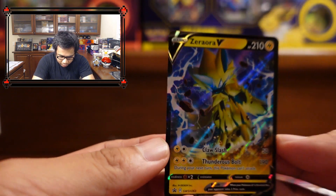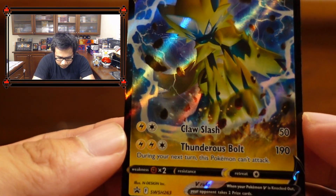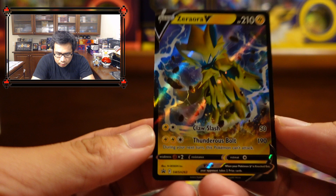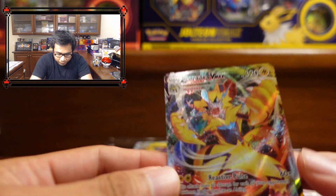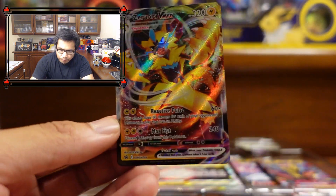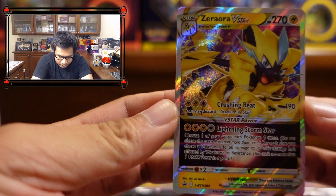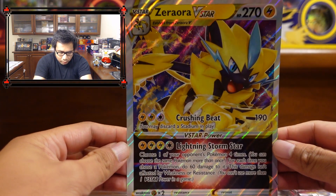We're going to get started with the Zeraora V card. That one looks dope — it feels like it has a different holographic to it, a little bit shinier than normal V cards. The other card that comes with it is the VMAX. Remember, you can only get these promo cards in these boxes. And then we got the V-Star — that one looks dope too. Of course, we also have the large oversize promo card for the V-Star.